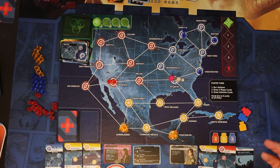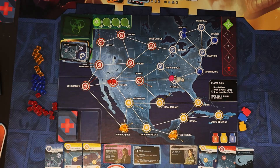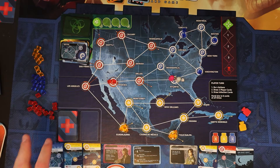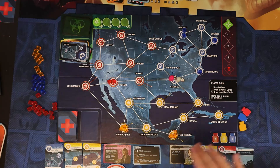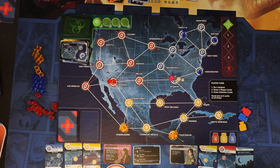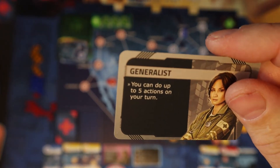There are a few ways you can lose. If the outbreak marker ever makes it down to the skull space, you lose. If you're ever supposed to put a cube onto the board but there are no cubes left of that color, you lose. And if you try to draw two cards at the end of your turn but there's only one or zero cards left in the draw deck, you lose that way too. So the player draw deck acts as a sort of timer. Each player gets four actions, except the generalist gets five actions — that's her special ability.